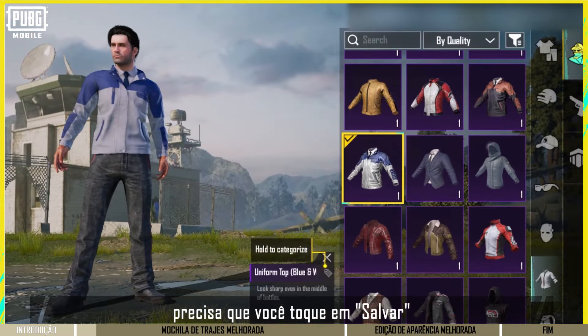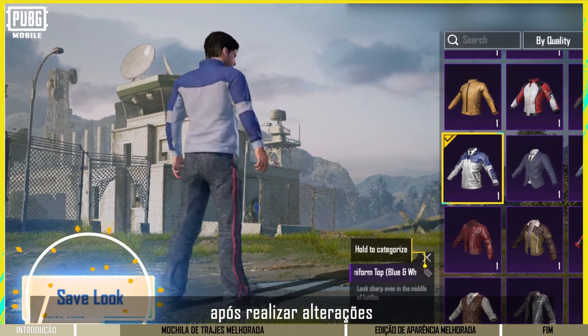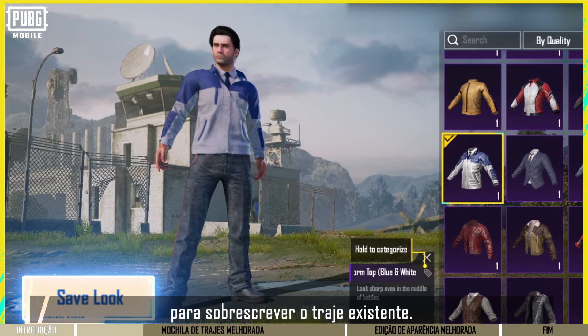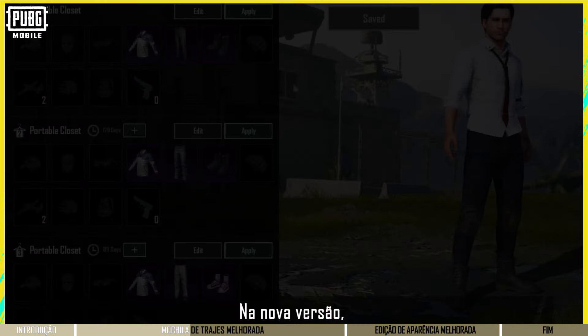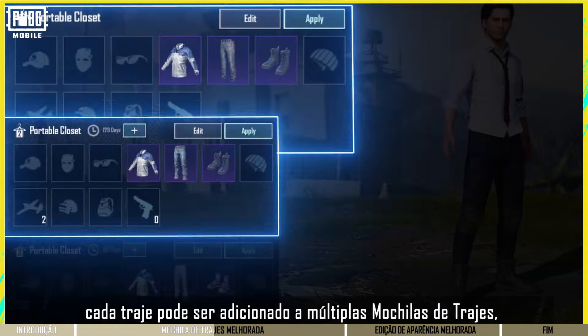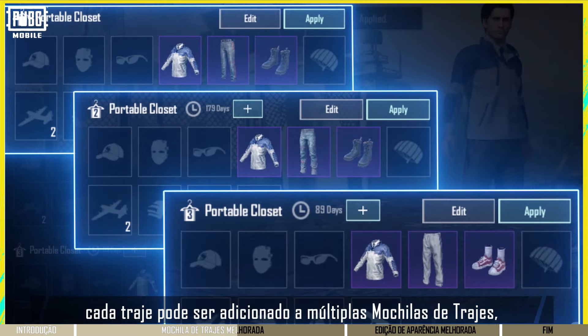The portable closet now requires you to tap Save after making changes to overwrite the pre-existing outfit. You can try on whatever you want, whenever you want. In the new version, each outfit can be added to multiple portable closets without limit.